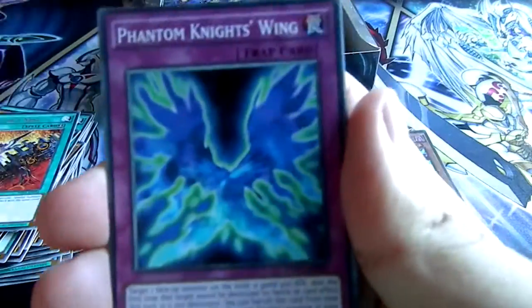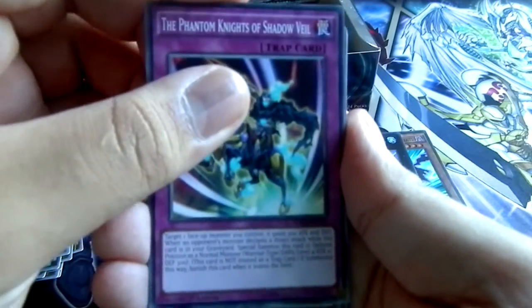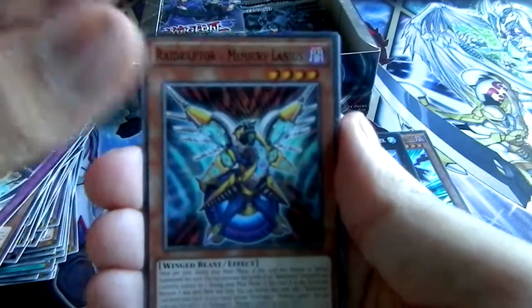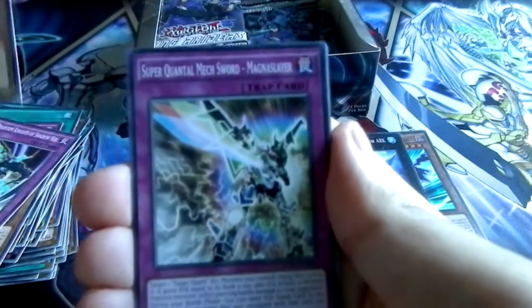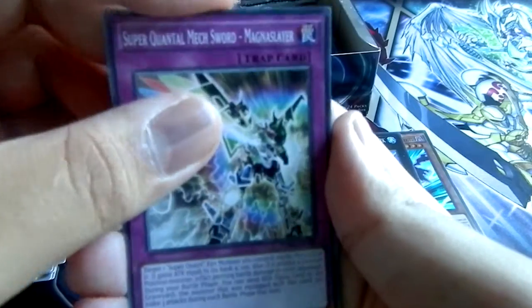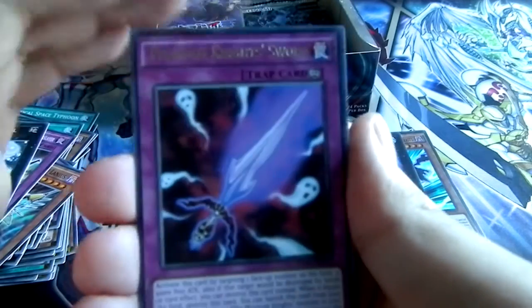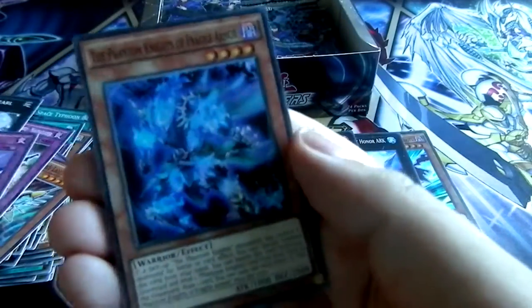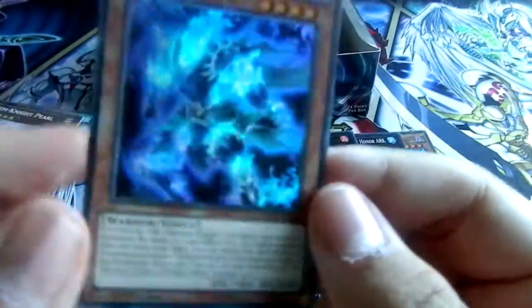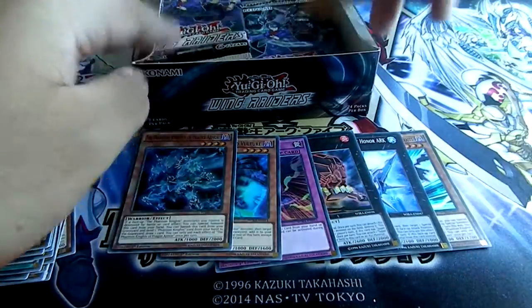Zubaba General, Phantom Knight's Wing, Crane Crane, Phantom Knights of Shadow Veil, Raid Raptor Mimicry Lanius, Super Quantal Mech Sword, Mega Slayer, Gem-Knight Pearl. For a rare we have a Phantom Knight Sword, and then a super rare — Phantom Knights of Fragile Armor. That looks really cool — just a warrior that is a spirit.